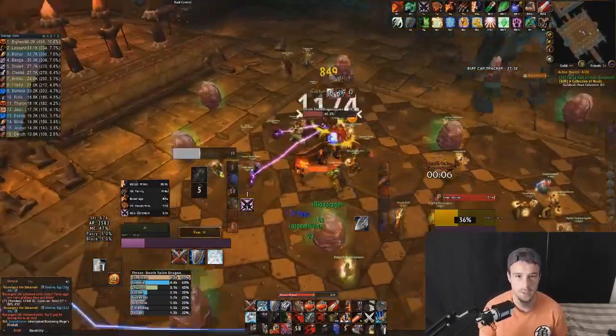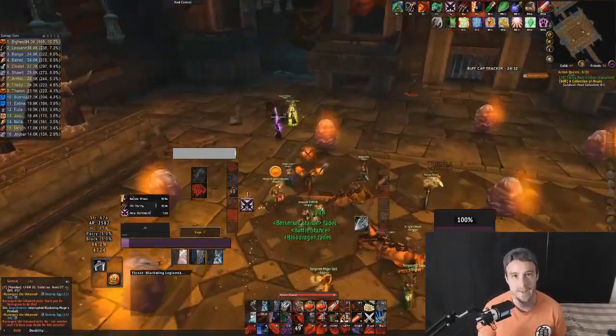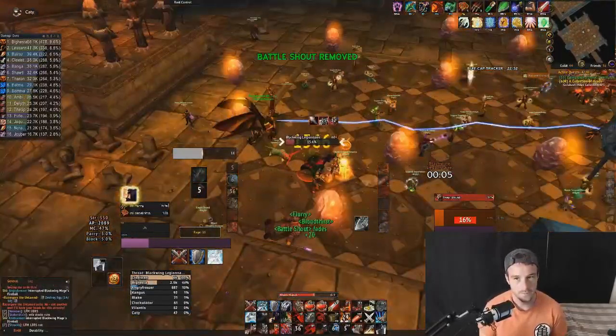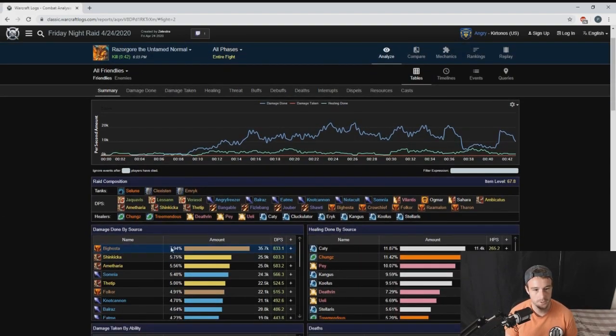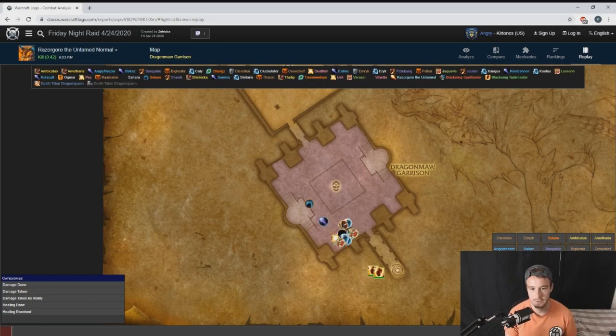Fourth, you need to know when to use your diamond flask, death wish, and recklessness at the right times based on how long the boss has left to live. Ideally you want maximum uptime on those cooldowns while also having all of them up for execute phase so you can rip fat executes into Razorgore. To figure out cooldown timing, go into Warcraft Logs. This is seriously 30% of your DPS - doing this prep work. Go find your logs for your last kill - hopefully your guild is logging - find Razorgore and go to replay.